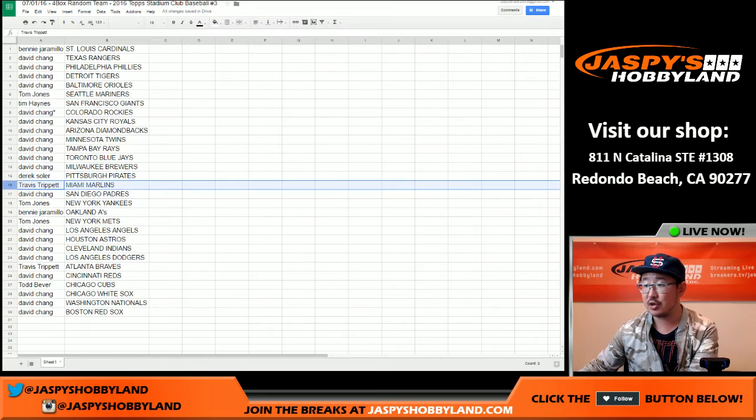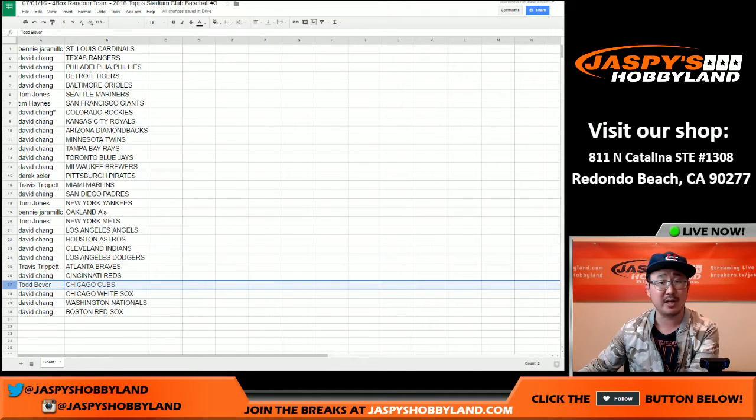Derek, you have the Pirates. Travis with the Marlins. Dave, you've got the Padres. TJ with the Yanks. Benny with the A's. TJ with the Mets — you have both New York teams. Dave, you've got the Angels, Astros, Indians, and my Dodgers. Travis with the Braves. Reds go to Dave. Todd, you've got the Chicago Cubs — the Cubbies. And the last three: White Sox, Nationals, and Red Sox.